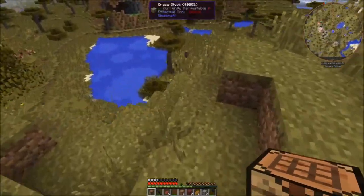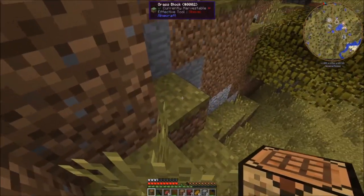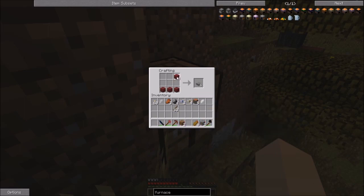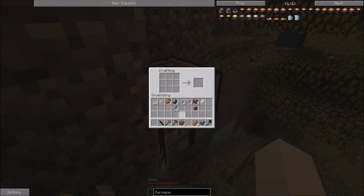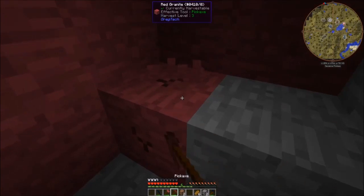That will give us the ability to break our cobblestone down and we won't need to pick up rocks anymore. This is our level three hammer, now we can put these together for our anvil. The reason why I'm going for a granite anvil instead of a stone anvil is that the stone anvil has one durability while this has 10, so I can do 10 recipes before it breaks versus having to remake it every time.